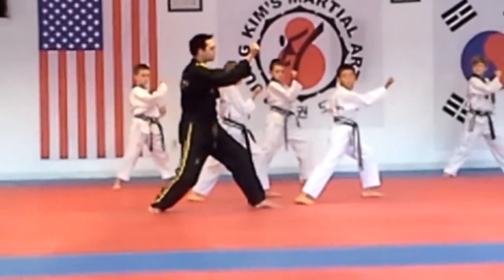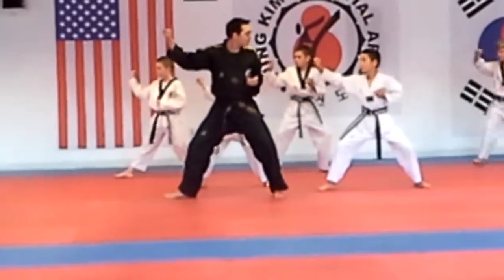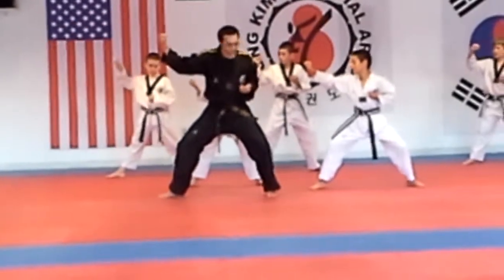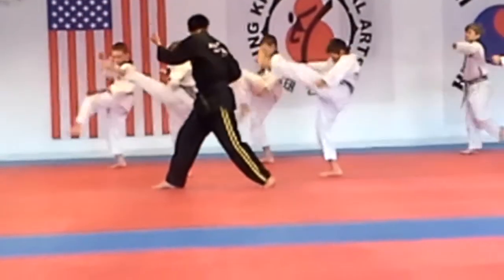To your right, just turn, right arm, reverse outer block. Front snap kick, bring your foot back, left arm, pull! Inner block, push!